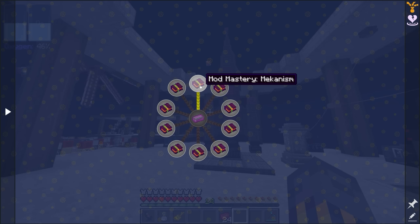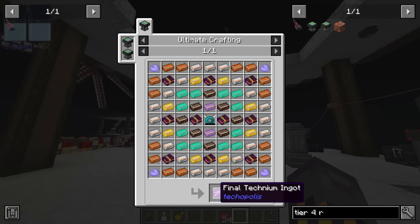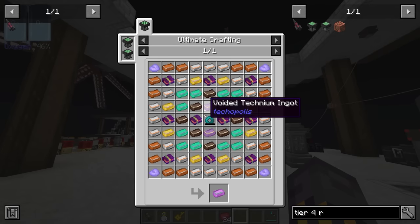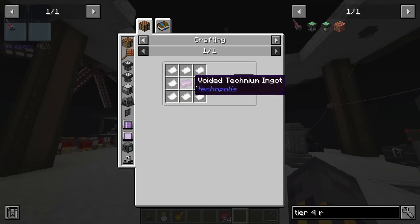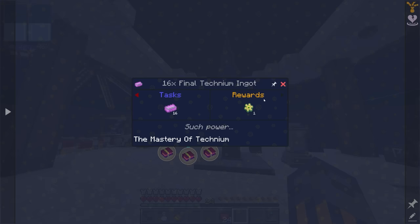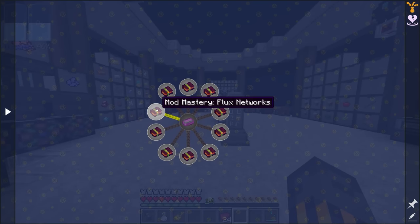We now need to make 16 of every single one of these books, because the final quest is to make 16 final technium, and each final technium requires doing this craft 16 times. We need a bunch of basic technium, advanced technium, elite, ultimate, a little hellish, and a tiny bit of voided. We're going to need a lot more voided for all of the books because all books need mod mastery papers, and all mod mastery papers require Voided Technium. We are going to need quite a bit of that. Some of these are definitely more difficult than others, but some are not too bad.